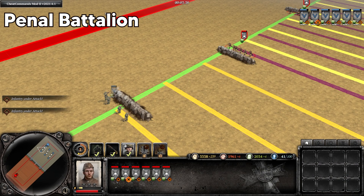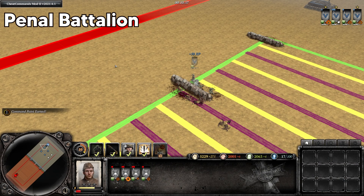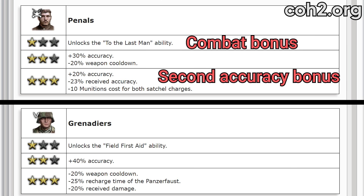Up against penal battalions long range, penal battalions should win with around half their health remaining. And starting the engagement close range, the matchup is close to 50-50. Penal battalions also have more combat bonuses through veterancy than Grenadiers do, so they will stretch that lead a bit further in the late game.